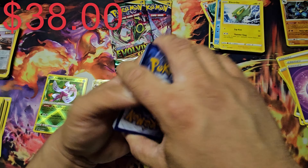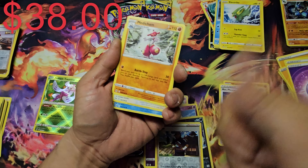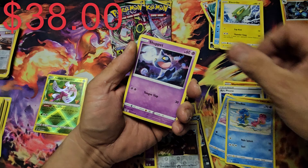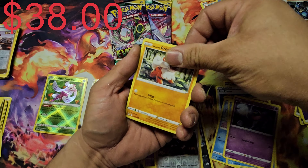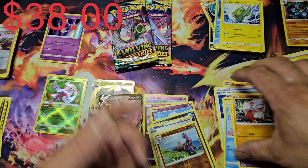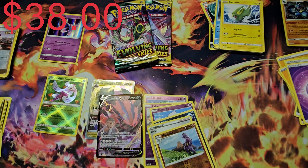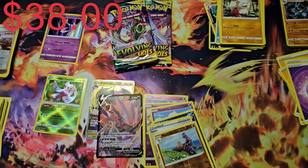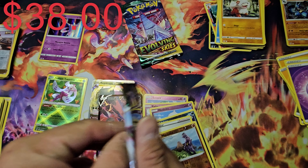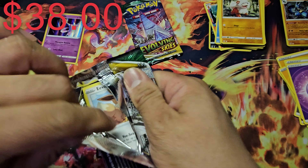Last pack of Lost Origin — starting off with Hariyama. Calling up Arceus to bring Giratina over here... Got Shuppet, reverse Machoke, and a Cascoon — but it's Cascoon, not Giratina. Looks like we still have a chance to pull Giratina from the next video. So from Lost Origin we got technically two hits: Eternatus and Radiant Charizard as a bonus.